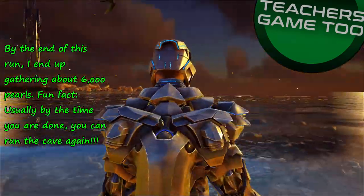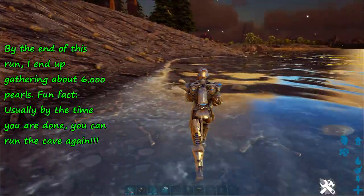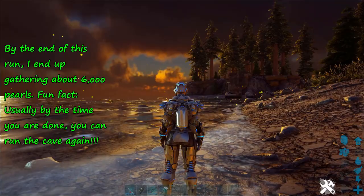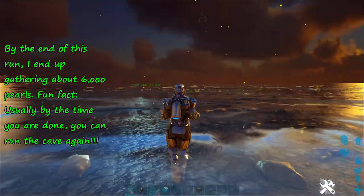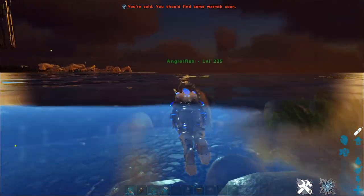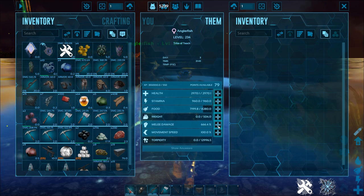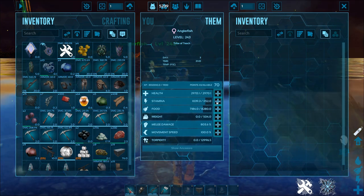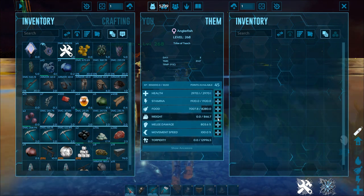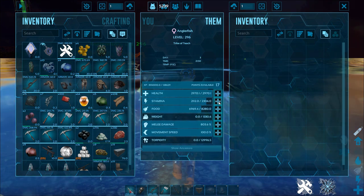Hey guys, what is up, it's Teach here coming at you again with another video. We are here to show you a really cool little trick over on Crystal Isles where you can get a load of silica pearls. The settings right now are on 1.0 official settings so you can see what I actually get out of this. We're going to get a ton of silica pearls.